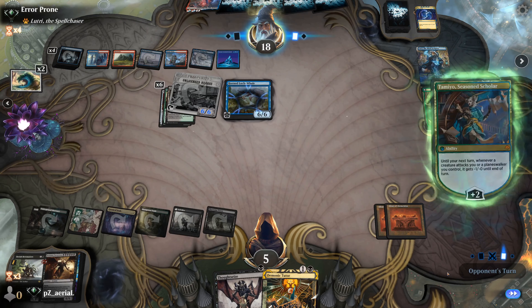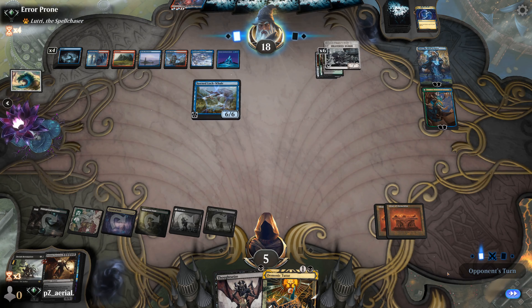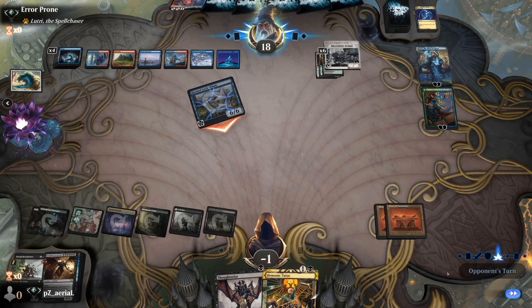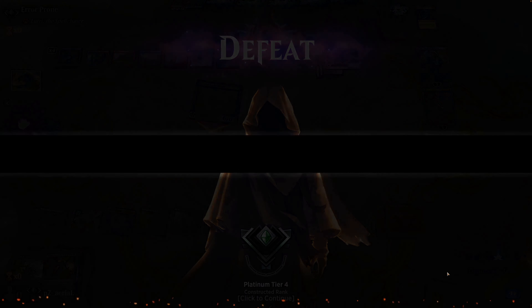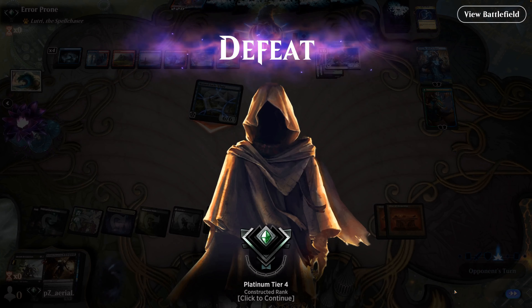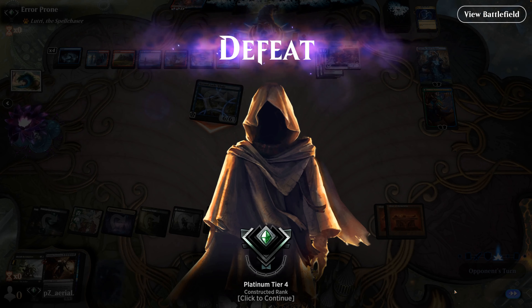That was a pretty sweet Lutri Time Warp loop — must be really good in Commander. A four-card combo isn't the best but not the worst; Commander combos tend to be janky. Opponent takes us out in round five, bringing us to the end of the video. We got the combo off a few times, which is nice. If you want to try the decklist, it's in the video description. Comment, subscribe, and thanks for watching — see you in the next one!